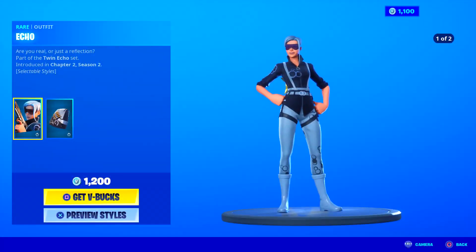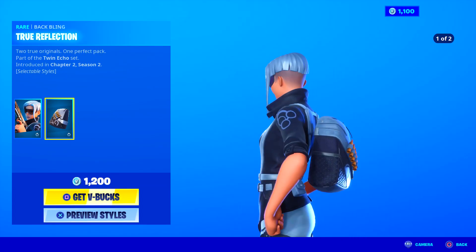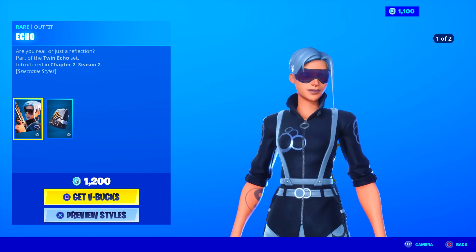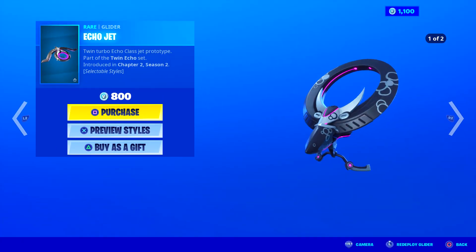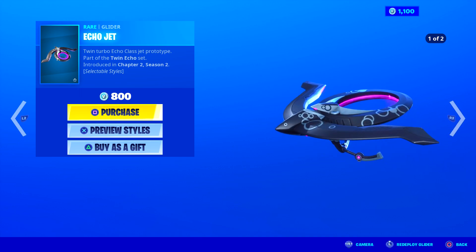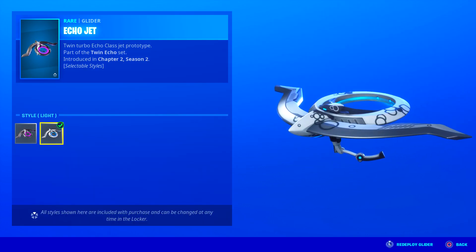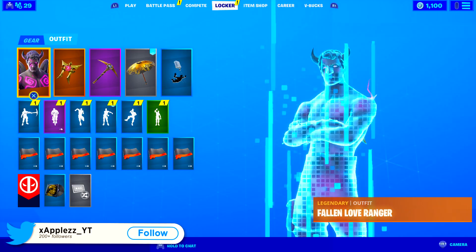We've got some of the new leaked skins in the item shop. There's the new Echo skin, which is super dope — there are different styles: black hair with a white outfit, and white hair with a black outfit. The glider is probably one of my favourite gliders in the game because of that design element in the middle. It also comes in a white and blue version. If you guys want anything from today's item shop, follow the steps to enter the giveaway.